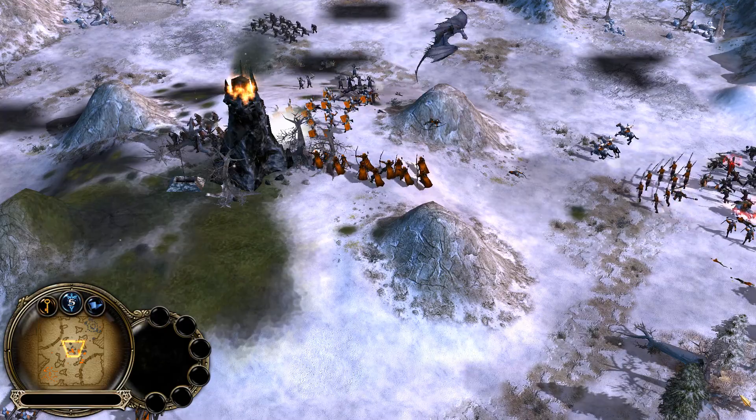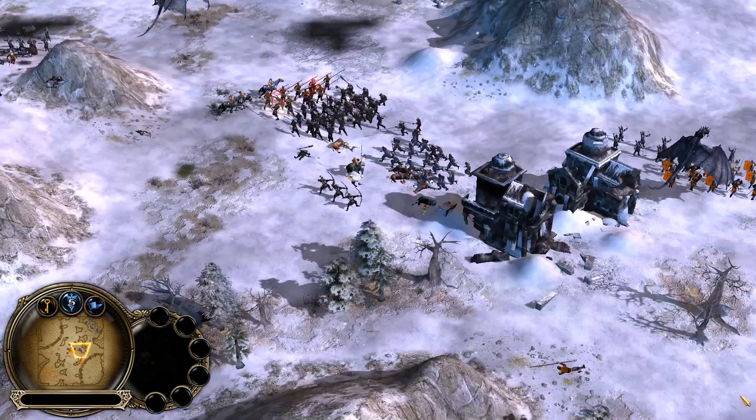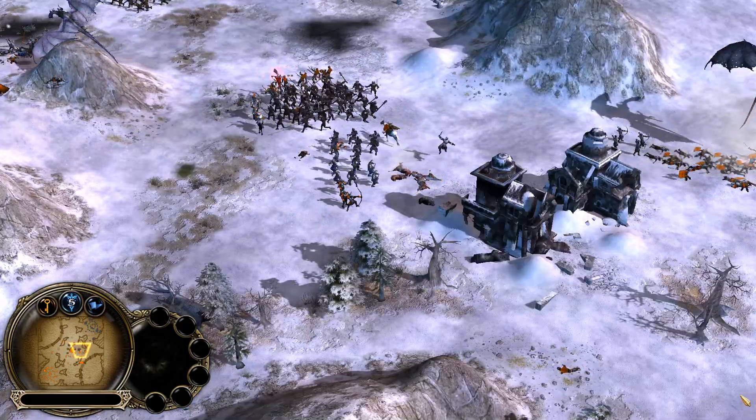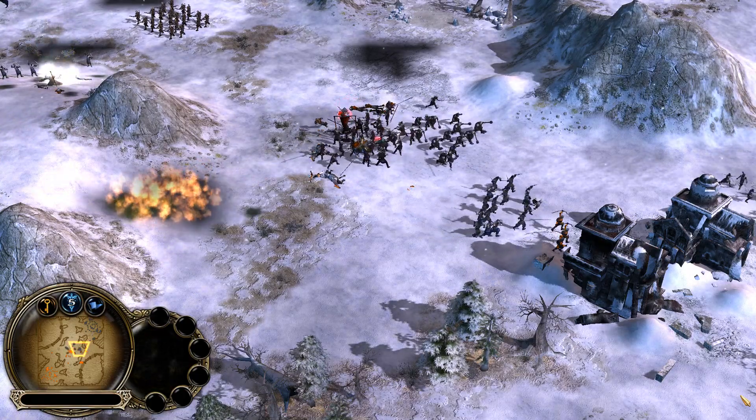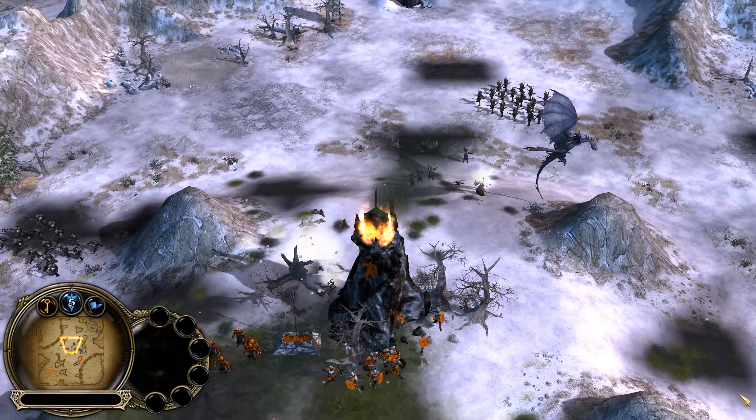Some maps are specifically made for a specific type of game, like Free For All, or 2v2, 3v3, and 4v4. You even have siege maps, like Helm's Deep or Minas Tirith.